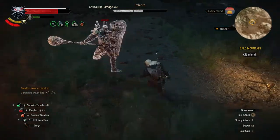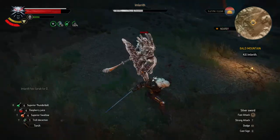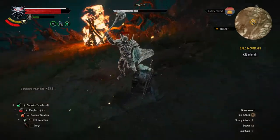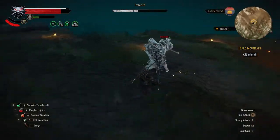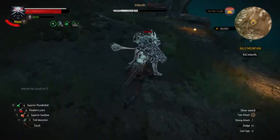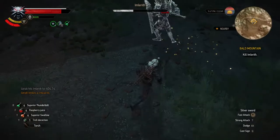Once you dodge his attack, follow up with two quick attacks, then immediately dodge again. If you do three quick attacks, he will stun you and then you're in trouble. Basically, you have to get into this rhythm: dodge, hit, hit, dodge, hit, hit — and so on until you get to phase two. If you make a wrong step, just wait until he starts another attack, dodge it and resume the sequence.